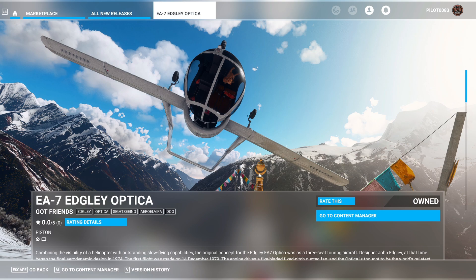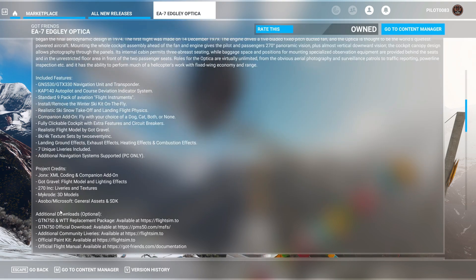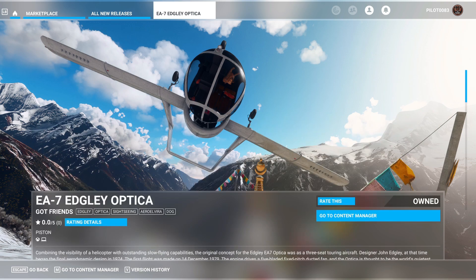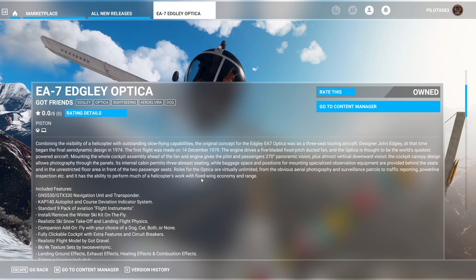I really love that it has companions in it. This plane, made by Got Friends — really neat little aircraft. Seeing this plane upside down in the marketplace image, I know this plane is slower, so I'm very curious if that flip is possible. It says combining the visibility of a helicopter with outstanding slow flying capabilities.